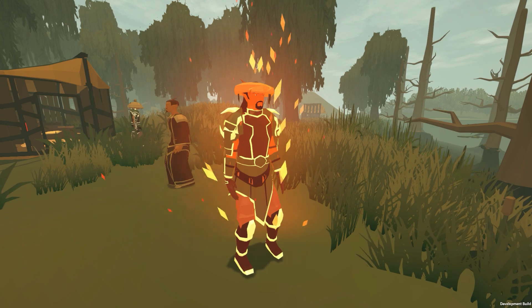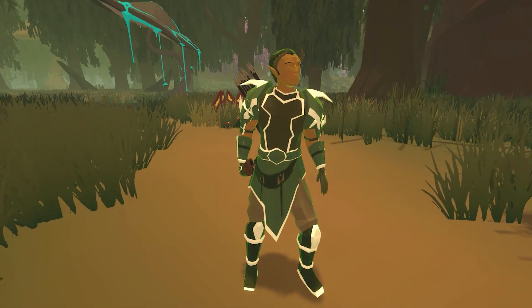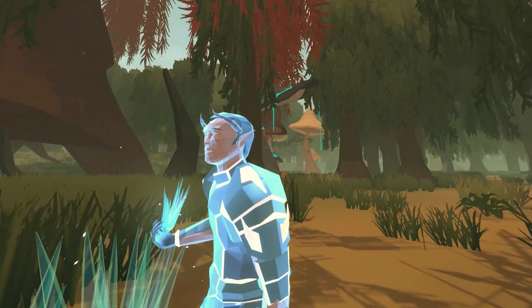Characters on fire looks beautiful as well, and now characters can get colored by different effects such as the poison and frozen effects.